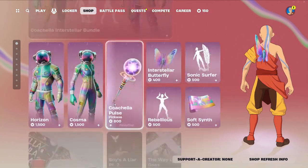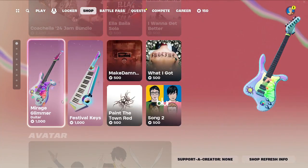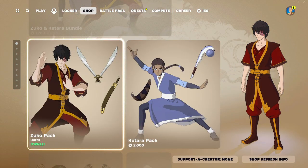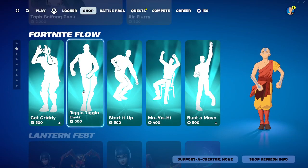So you can see we have all of Coachella still here, same with the Coachella 24 jam tracks and instruments. Then we have Avatar, still here. This is probably going to be in the shop till May 3rd when the Avatar event ends. And we have Fortnite Flows, still the same.